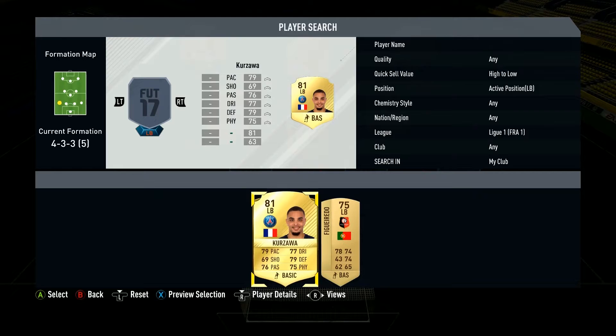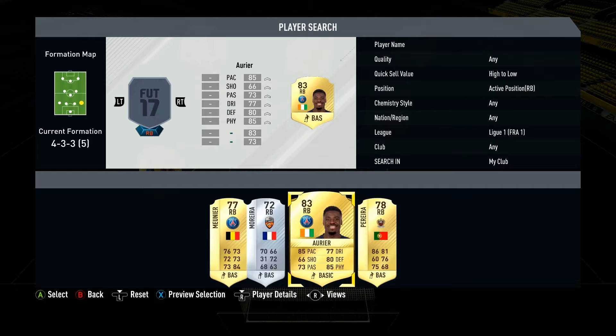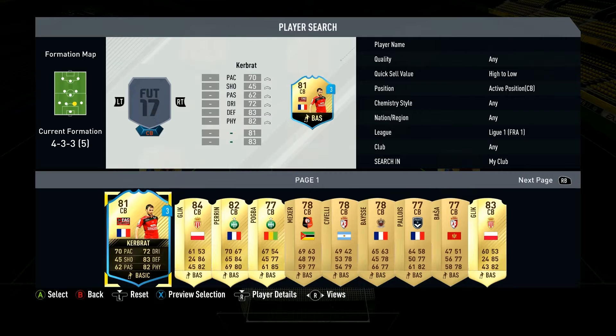At left back we take the one and only Kursava — I feel like that's the only choice you can take. Of course you have Evra now as well, but Kursava is so decent, pacey and well-rounded. On the right back there's no choice for me either — he is so pacey with good defending, very good physical, and good passing and dribbling as well, so he gets straight into the team.